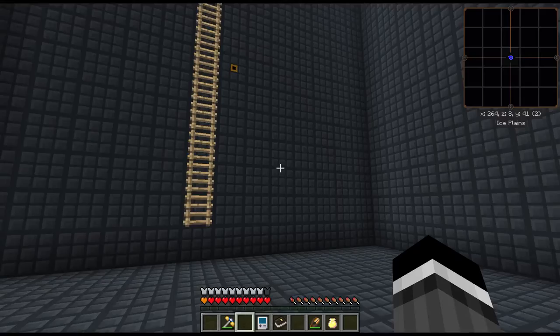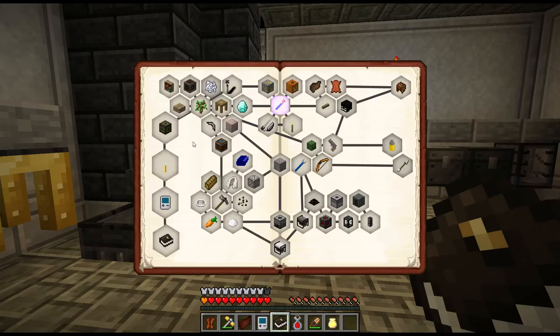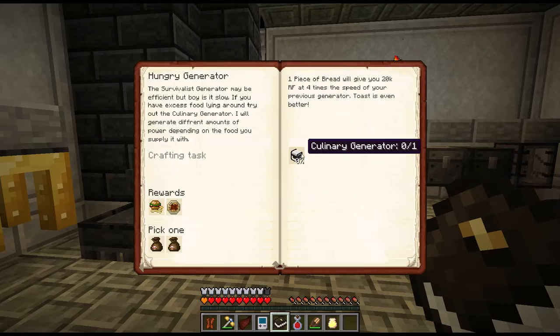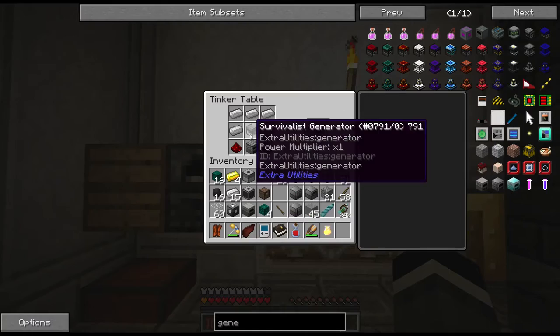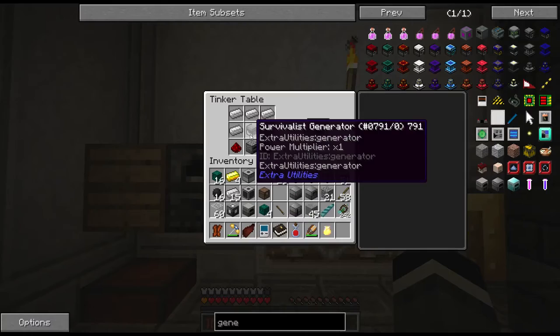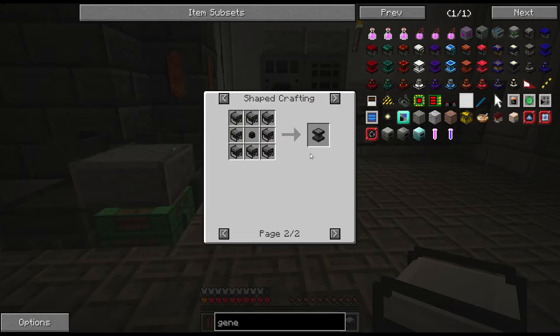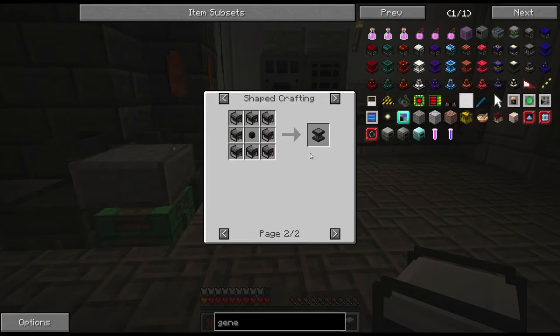Alright, let's do some more things. What have I done? So one of the quests early on that I've sort of been ignoring was make a hungry slash culinary generator. This is a generator that basically eats food and makes power. I decided to finally go ahead and do that - A, because I need more power, and B, because it's a quest. It actually takes a survivalist generator; I just made another one. They're not exactly too hard to make. You can actually combine eight survivalist generators together to get a times eight - basically eight times as much power output.